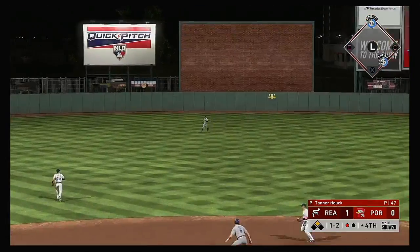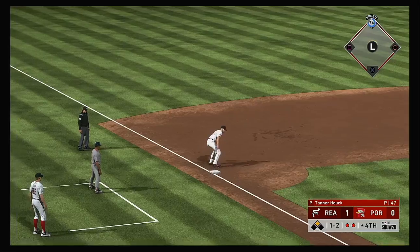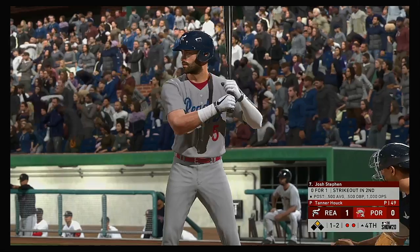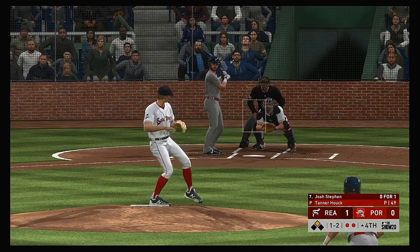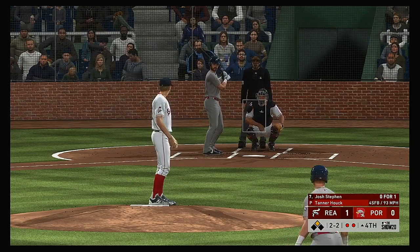Hard liner to center field — Hardy is there. Two gone. Digging in now, Josh Steven — he looked to bounce back after striking out his last time up. Yeah, kind of shocked — he got blown away with a fastball. You could tell he was late on that one. We'll see if he tries to cheat to something this AB. Two balls and two strikes now.